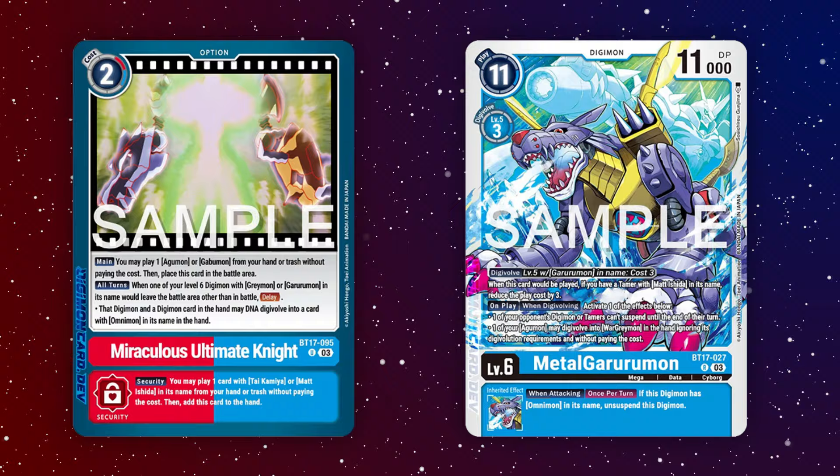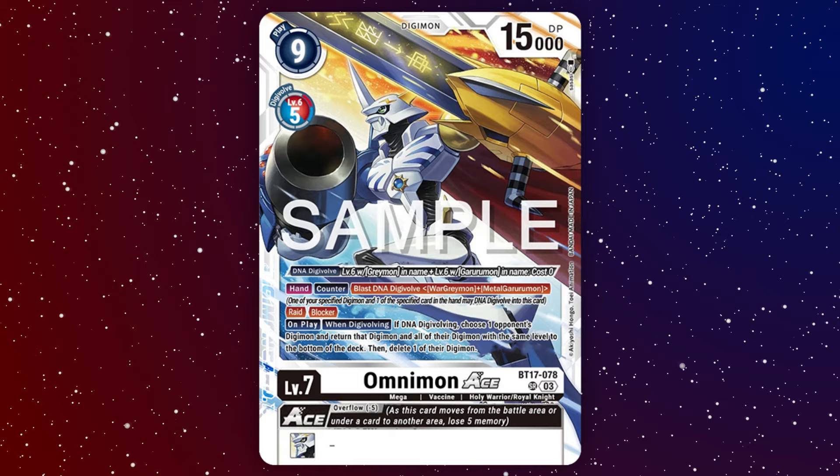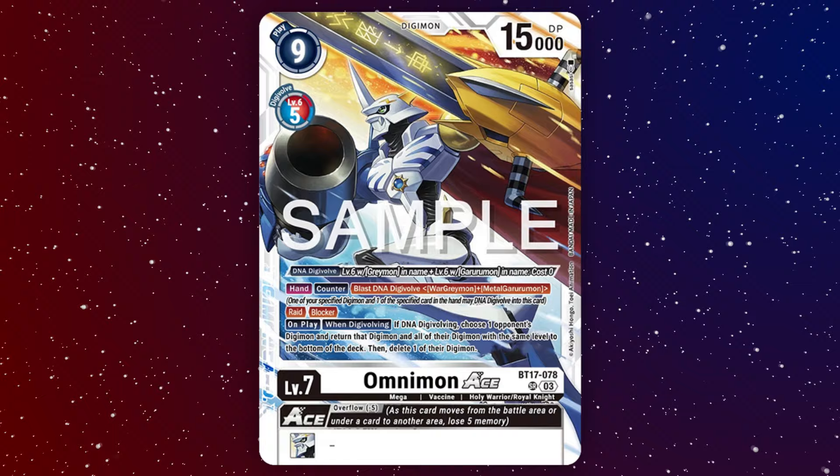And then if the opponent tries to attack, you can either blast DNA Digivolve into your Omnimon, or if they try to remove your level 6, Miraculous Ultimate Knight will activate, prevent the removal, and then DNA Digivolve into the Omnimon as well. And when your Omnimon comes down, you can bottom deck all the Digimon of a single level, then destroy a Digimon — and he has blocker and raid to boot. In many cases, this means once you get your level 6 and the Miraculous Ultimate Knight option down, the opponent is forced to deal with your Omnimon.